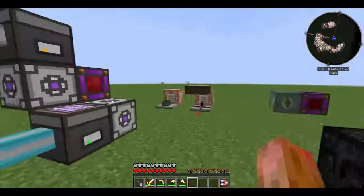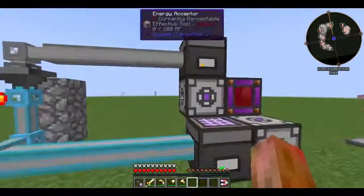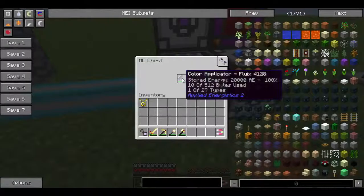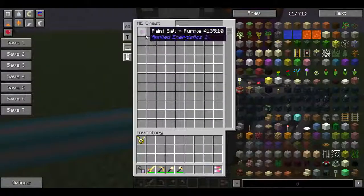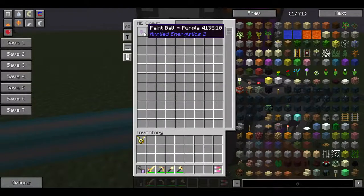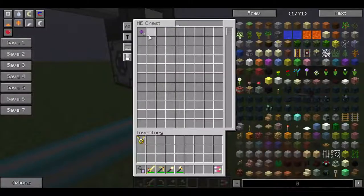Hello everybody, this is JSH Gamer and I would like to address one of the most common issues in the ModiplyNet Logistics. That is how to automate the amount of items stored in the color applicator. So if I want 16 paintballs in my color applicator instead of as many as it can hold, this is how I would do it.